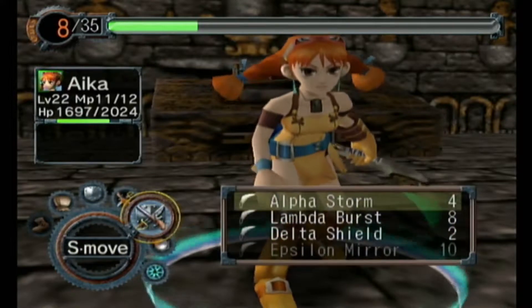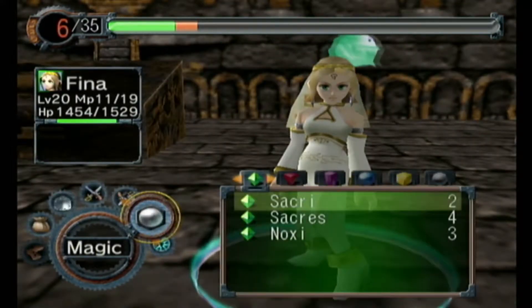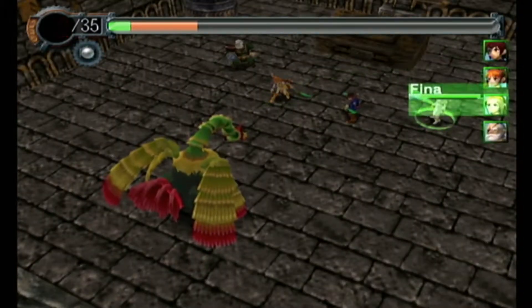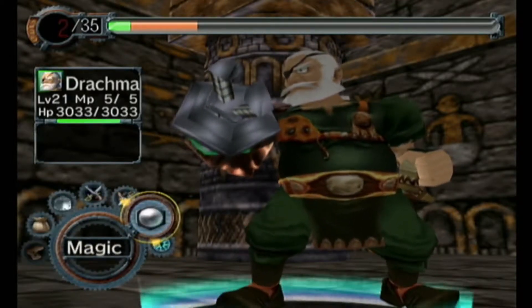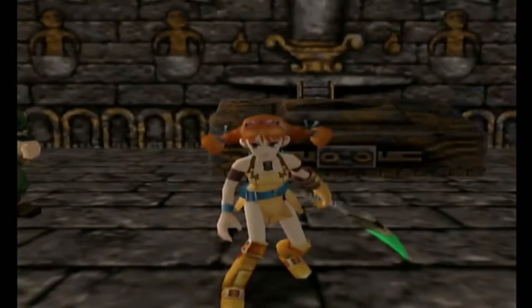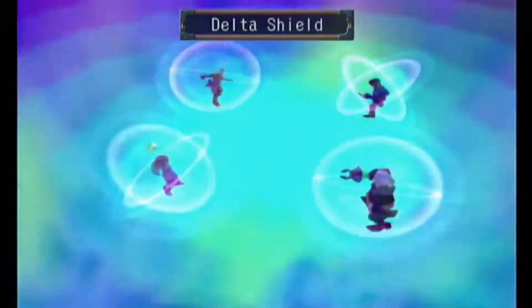We're gonna start by focusing, hit ourselves with the Delta shield, and we're going to use increm on voice. Although at this point part of me is starting to think - always spirit charge, don't just focus with drachma - kind of a pointless move in comparison.